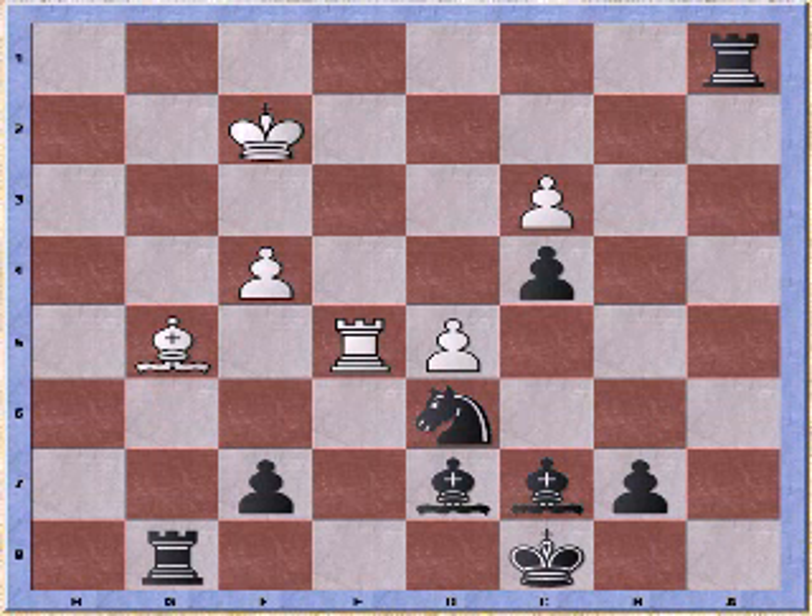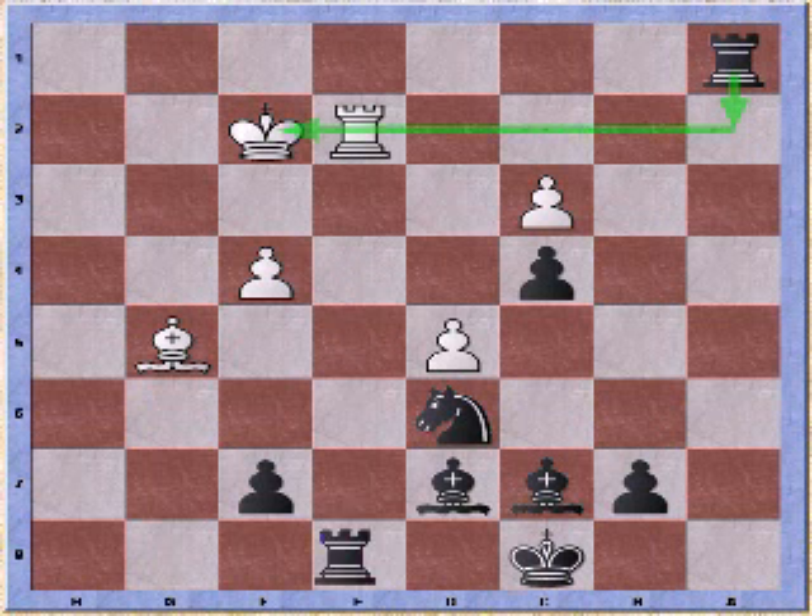It's looking worse and worse for white. Rd2 in order to prevent check. Here I like to simplify the endgame because I am way ahead on material and just trade his last large piece. But he blocks with his bishop.